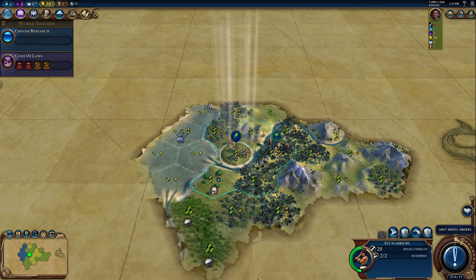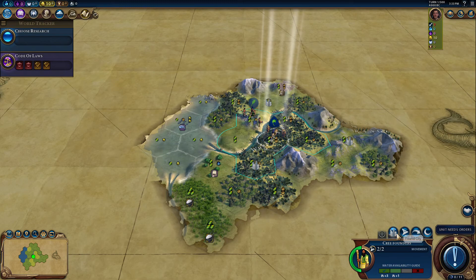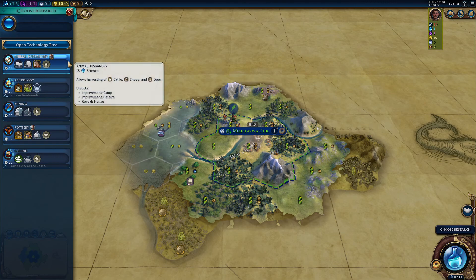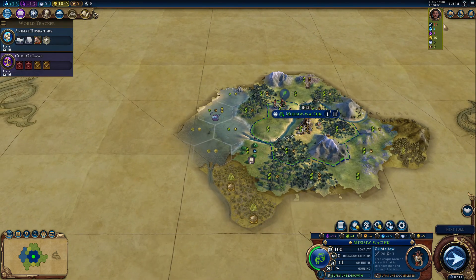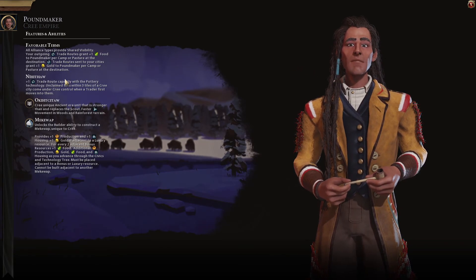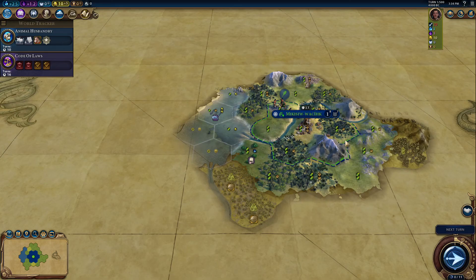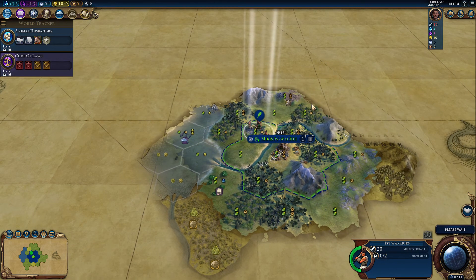Hi all and welcome to episode one! I have my one settler and warrior — of course, this is episode one. I finally play Pound Maker. Let me quickly show everyone the Cree empire's cool abilities, mainly boosts towards trade routes, and the Mekewap is a really cool unique worker improvement they get.